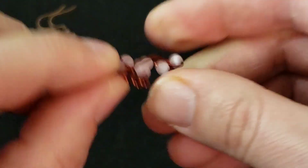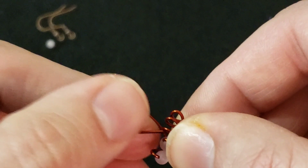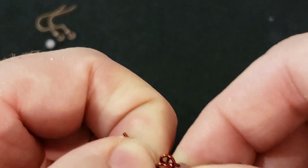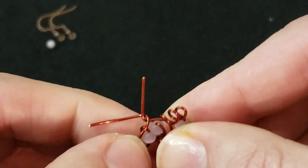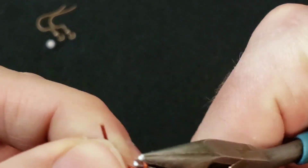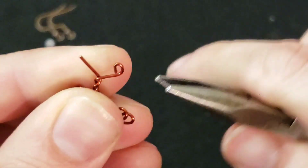Basically fold one end over like that and wrap the other end, maybe bring it around and just twist them up. Give them each a little curlicue or something, and just tuck them in to finish it off so there are no sharp ends sticking out anywhere.